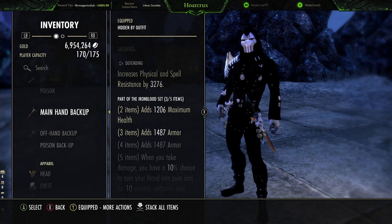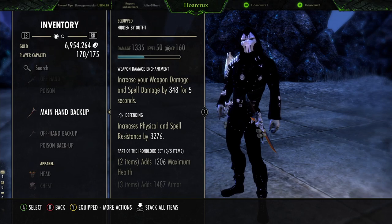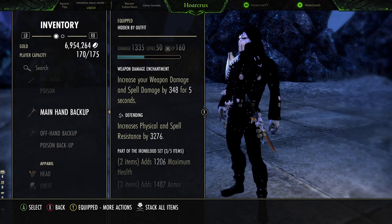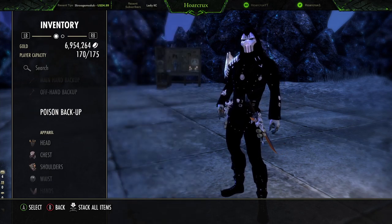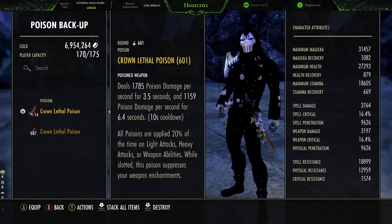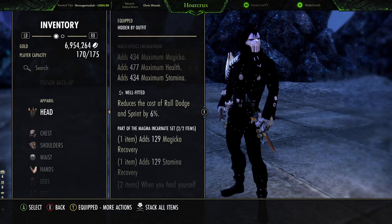We're running Charge on this, which really helps with sustain and getting status effects out. The burning status effect also benefits from Draugrkin. On the back bar I run Iron Blood — this is a very OP set in general, whether in battlegrounds, dueling, or open world. I really suggest farming it. For the back bar enchantment in dueling, you can run either weapon damage or a weakening enchantment. Weakening is really good because it reduces base weapon and spell damage by 350, which stacks multiplicatively for around 500-600 effective reduction, lowering both damage and healing.